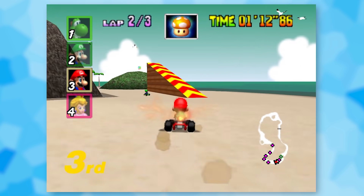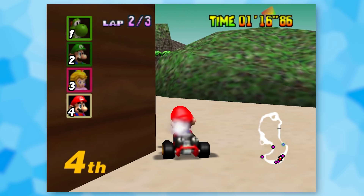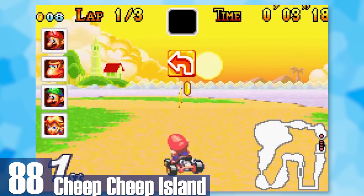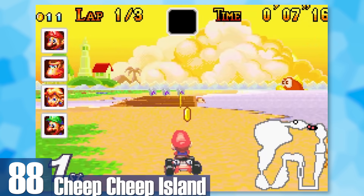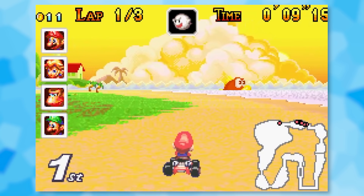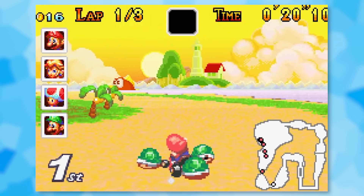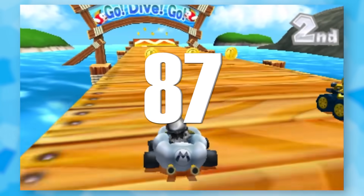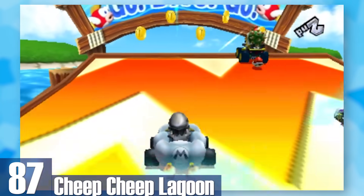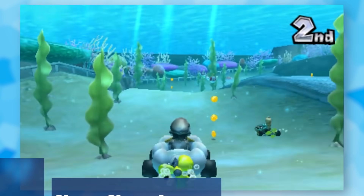88: Cheep Cheep Island. To this day this is probably the prettiest beach-themed Mario Kart level. Nintendo is just really good at making sunsets and this one is no different. There's also a good amount of variety as you constantly go back and forth from ports to the beach. 87: Cheep Cheep Lagoon. Older beach levels didn't handle water well, so it's nice that Mario Kart 7 lets you cruise underwater and explore what's underneath — there are clams with boxes and a pretty-looking cavern.